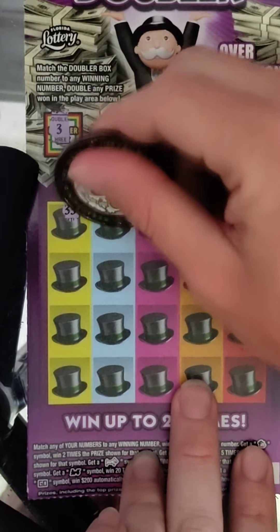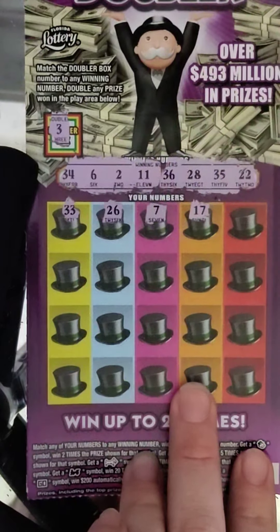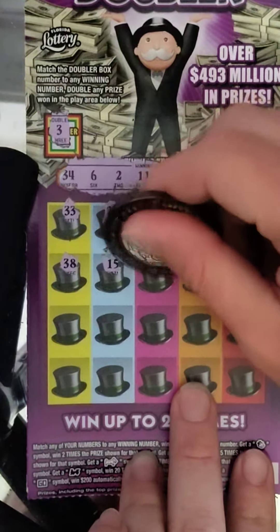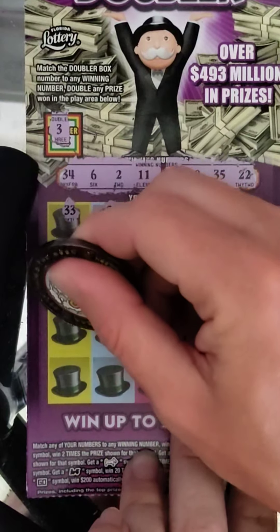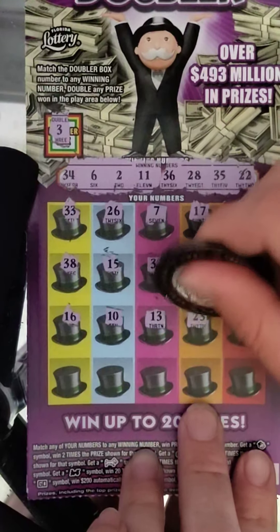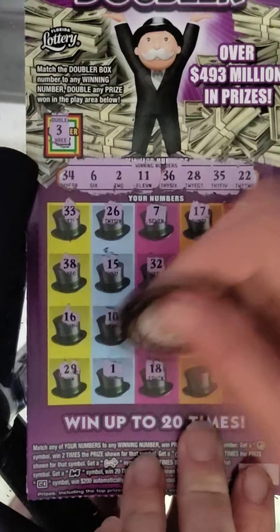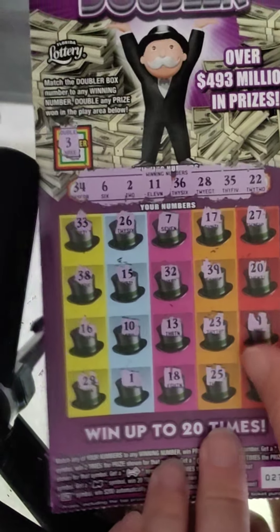Let's see here. Numbers: 33, 26, 7, 17, 27, 38, 15, 32, 39, 20, 16, 10, 13, 23, 9, 29, 1, 18, 25, and 19. Nothing on ticket 27.